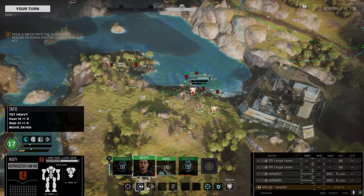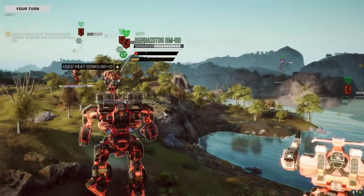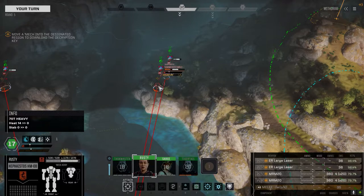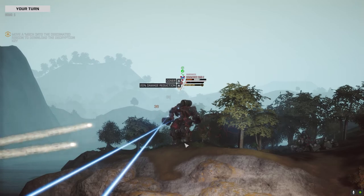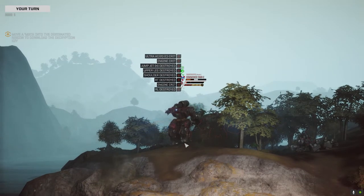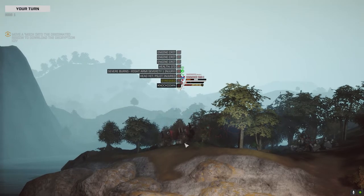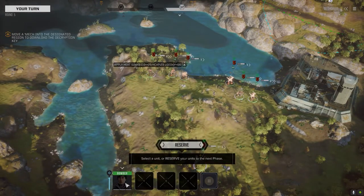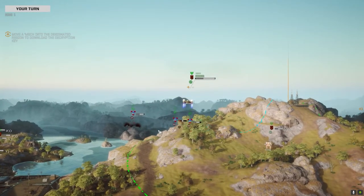Broken jaw. I almost put the LBX Tens on there but the Ultra Fives I just think are better. Let's switch back to the Rifleman. Leg gone - I think we killed the Ultra 20 on this guy, so he's in for cleanup. Bomber can probably handle that. Moving to position. The Grendel might take a shot at the Nidhogg but let's go for the kill - there you go.